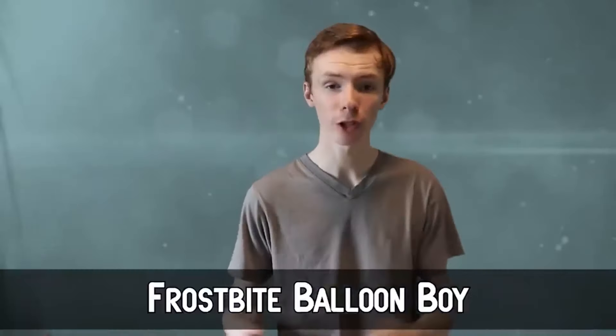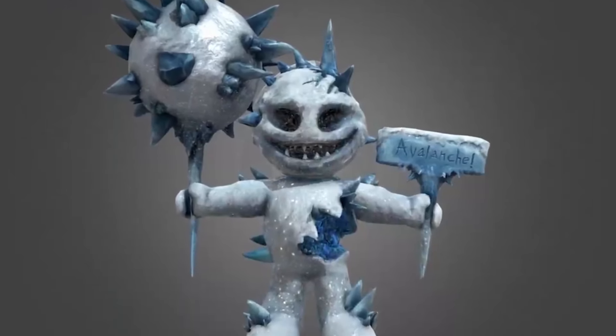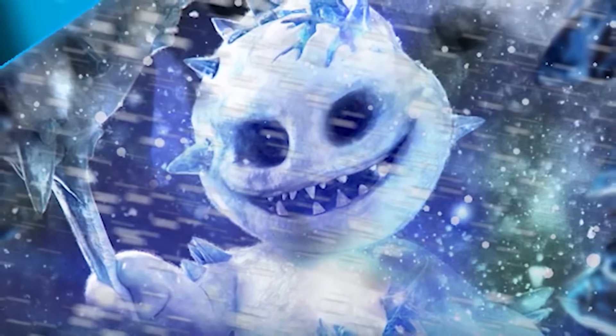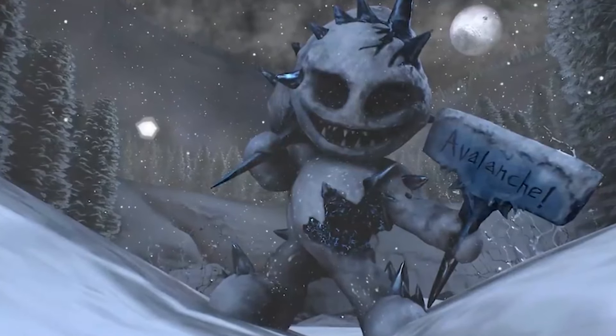Number 7: Frostbite Balloon Boy. Frostbite Balloon Boy is genuinely the first animatronic on this list to actually creep me out 100%. Like if Jeff the Killer got lost in the forest at Christmas, this is what I think would come of that. Frostbite Balloon Boy was added in the Winter Wonderland event on December 17th, 2020. He is honestly one of the most physically different skins on this list, since Balloon Boy was slimmed down. He's made entirely out of snow, with icicles sticking out of him in various places and a large chunk of torso removed, showing dark blue ice on the inside of his body. His balloon and sign are also made out of snow and ice, with his sign saying 'Avalanche' instead of the typical 'Balloons.'